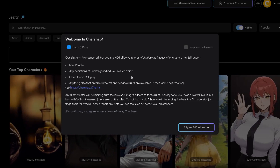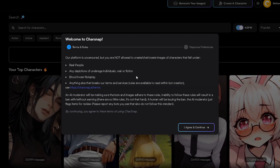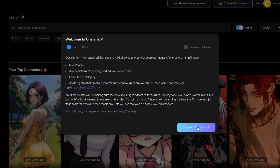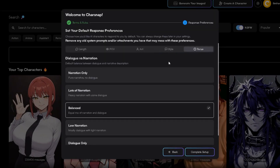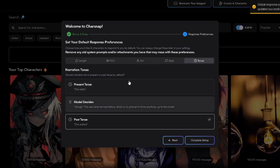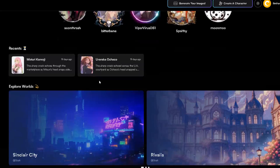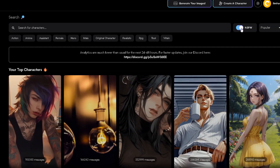When you open Charsnap now, you'll immediately notice a new update right in front of you. It's an awesome new preferences setup that lets you quickly customize how the AI interacts with you. First, just click on 'I agree and continue.' You'll now see a few quick settings: length, POV, act, style, and tense. Adjust each one according to your personal preference — this is purely your choice to shape your ideal AI roleplay experience. Once you're done tweaking these settings, let's make sure NSFW content is enabled if you want it. Click right here to toggle NSFW mode on.